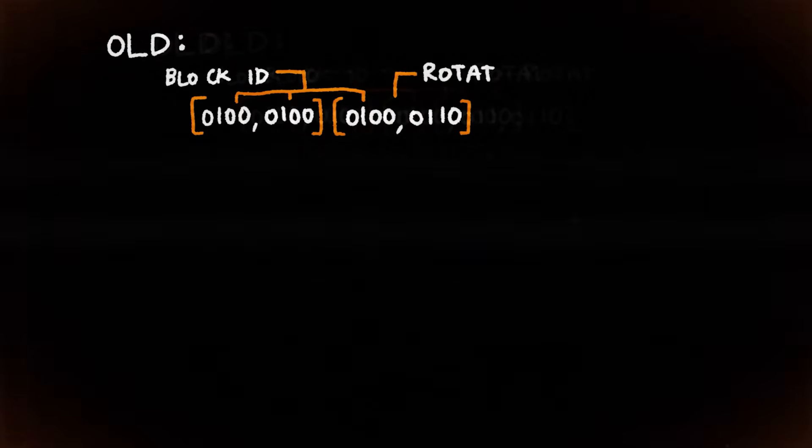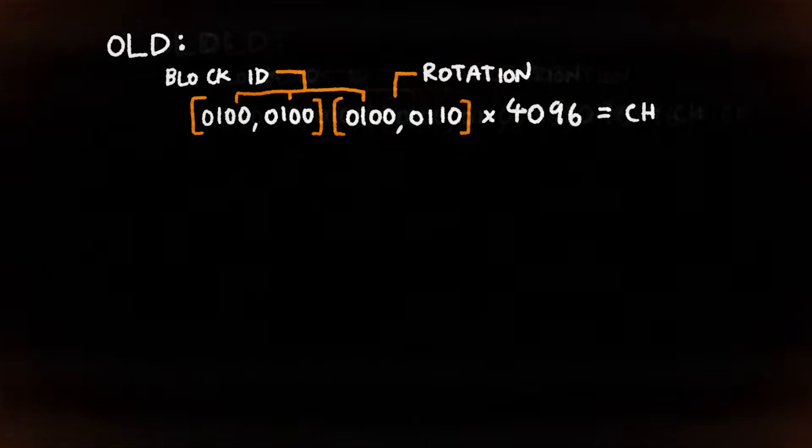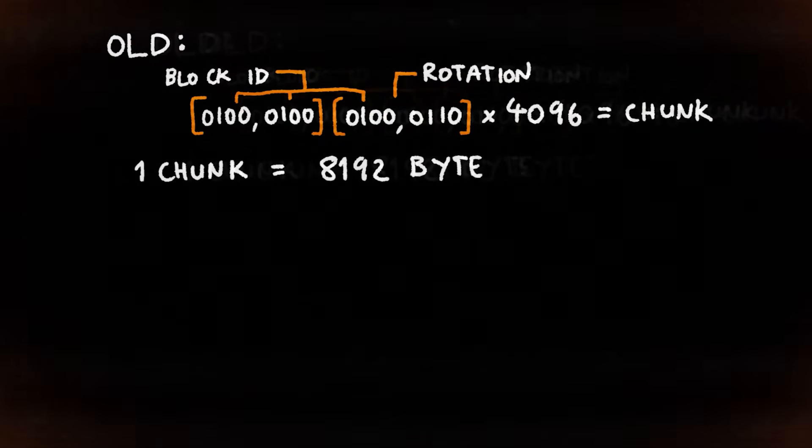To reduce the game's RAM usage, we have completely changed the way blocks are stored in-game. Although they were compressed when saved to disk, blocks were uncompressed in RAM. This means that each block — be it air, dirt, stone, or anything else — took up 2 bytes of RAM. That doesn't sound like a lot, but a single chunk contains 4,096 blocks, so one chunk takes up 8,192 bytes.